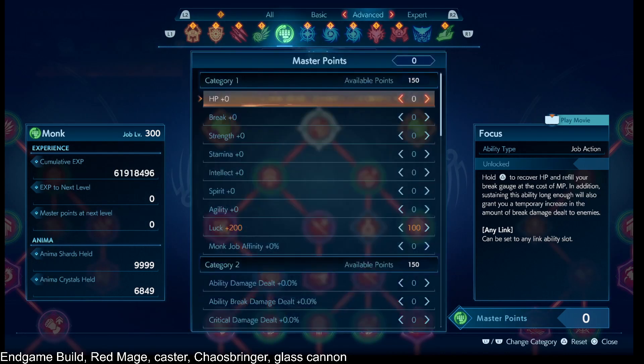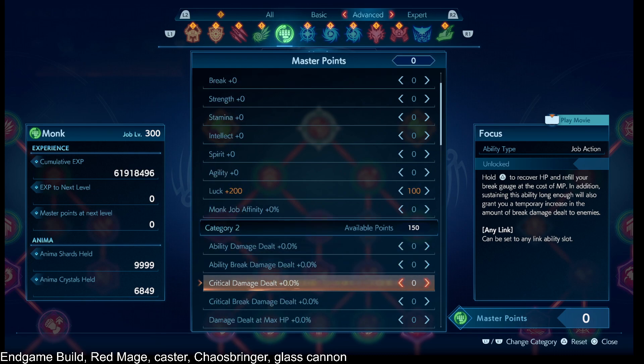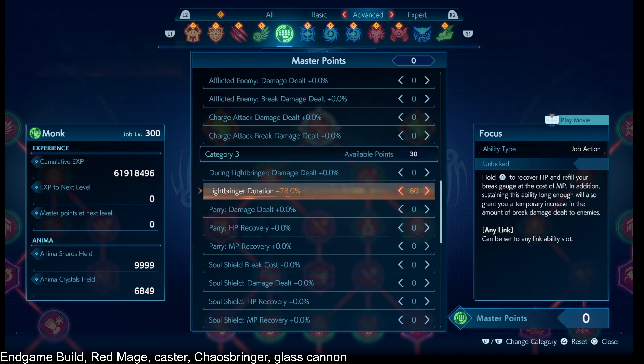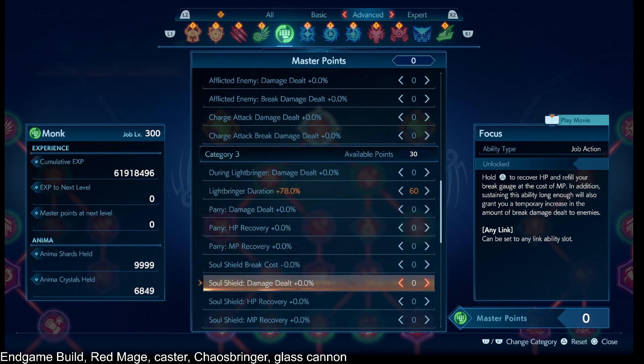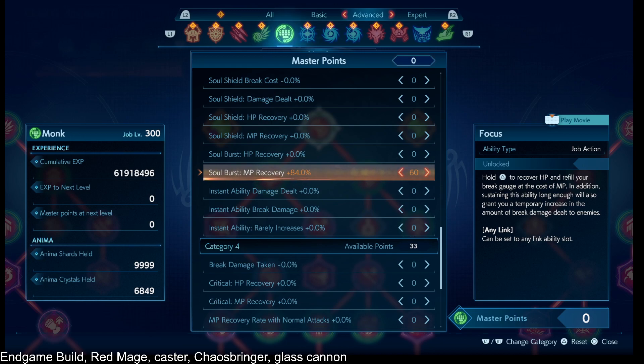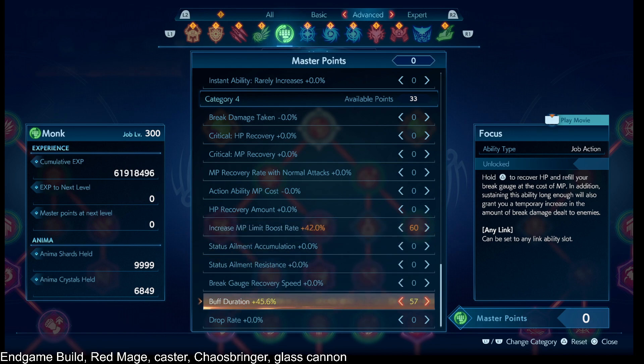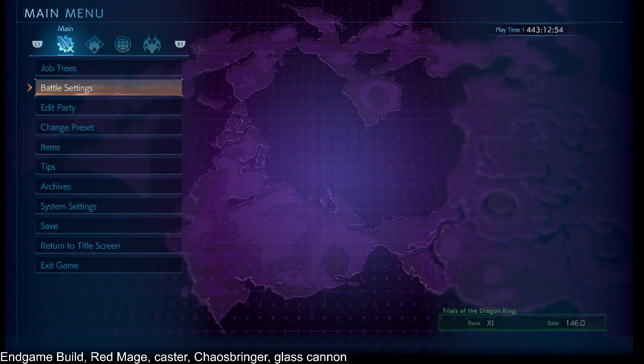The Monk Master points: we have luck for the Gambler 120% in world map or co-op rifts. We have Light Bringer duration so that your Chaosbringer lasts even longer. I have Soulburst MP recovery so that I recover even more max MP when I soulburst. And then I have increased MP limit boost rate so that I recover even more max MP during or after a soulburst.